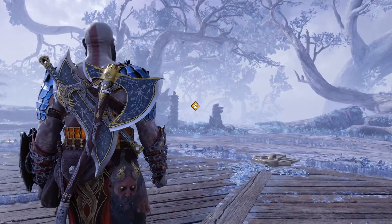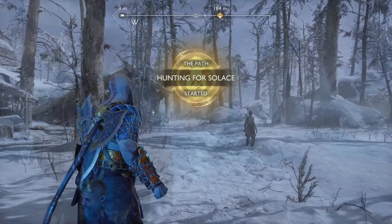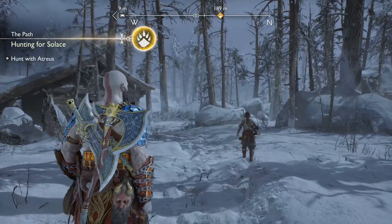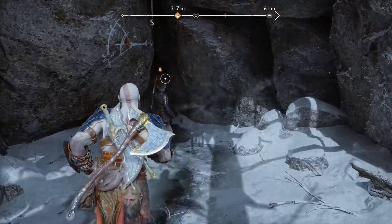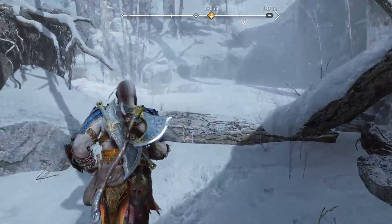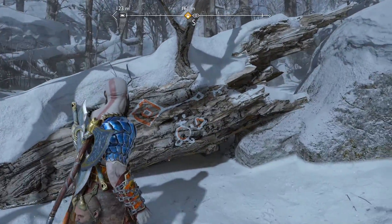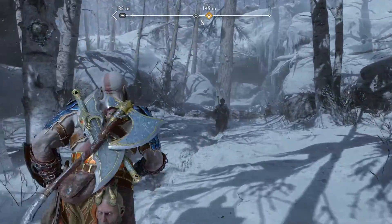After the cutscene, just head to the mystic gateway and you're going to be traveling to Midgard. Once arriving in Midgard, the Hunting for Solace quest is going to start and you're just going to want to follow Atreus as he wants to go hunting. You'll be squeezing through this gap in the wall just like you have done in previous quests. As you exit the cave and go over these logs, Atreus is going to find some deer tracks. Just to the left you want to go through this path by lifting up this tree, then continue to follow Atreus and you'll eventually get to a cutscene with a deer.